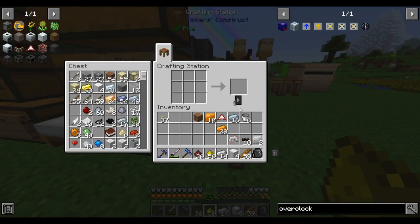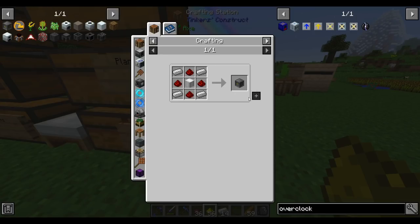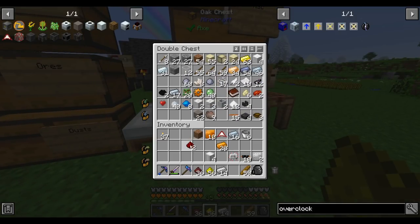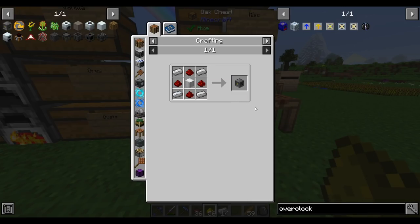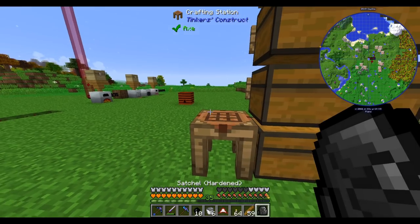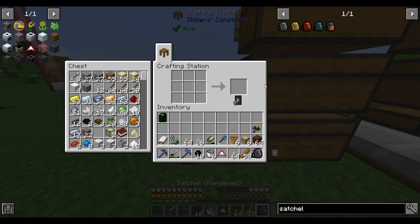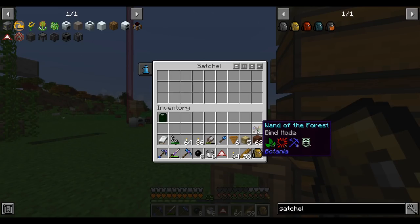Machine casings tend to be things you need more than one of, since you need one per machine. So let's make a handful and then get a bit more redstone. All my redstone is in this chest — that's all the redstone I have. I guess I've got to go mining for a little bit more redstone; we're two pieces short of making the atomic reconstructor. Before we go mining, let's see about upgrading our satchel. Sometimes you have to empty it out — depends on how the recipes are written.